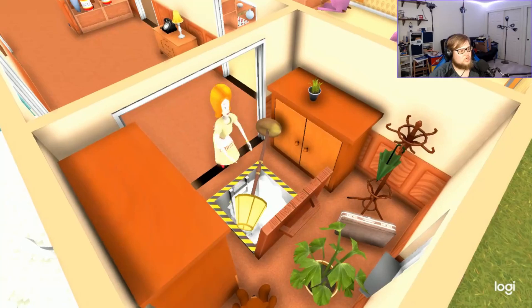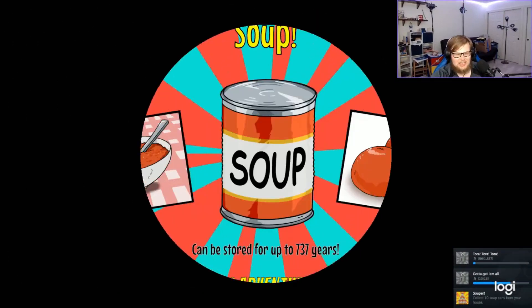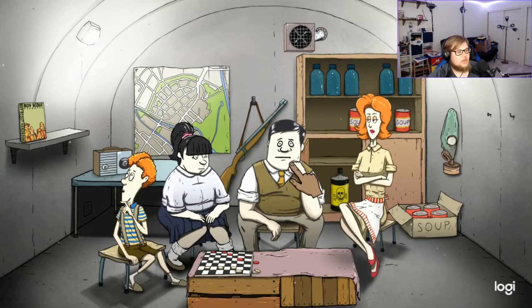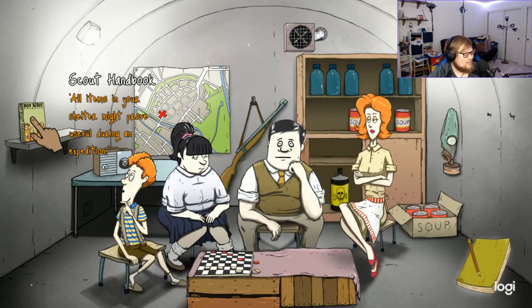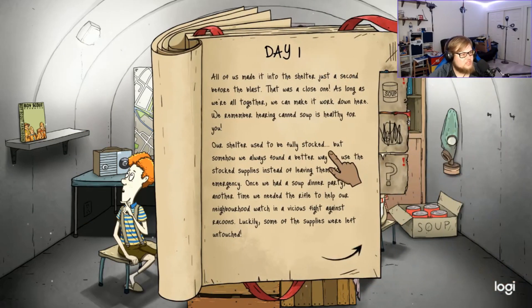Bug spray — throw that in there, we can finish off with soup. To the shelter — yes, we made it in! Didn't think we were gonna make it. We got a pretty solid amount of supplies. Six soup cans, five water bottles, a gas mask, bug spray, a gun, radio, map, scout handbook, checkerboard, and everyone with us.